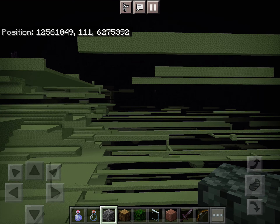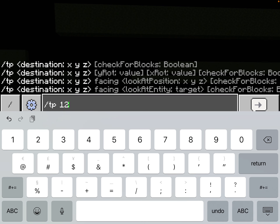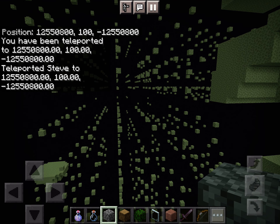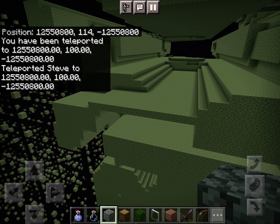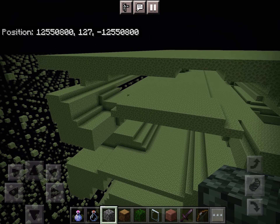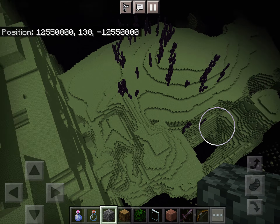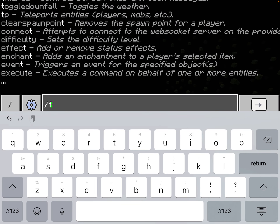Anyway, let's now head to 12,550,800, 100, negative 12,550,800. You're going to see here that one side Far Lands is just a sky grid while the other side Far Lands is regular end Far Lands. And there's a chorus island right there.